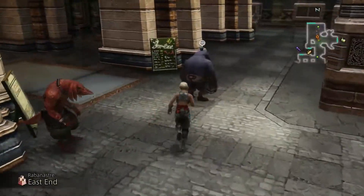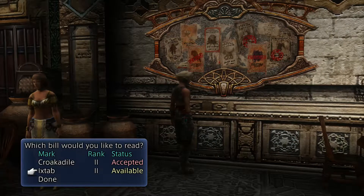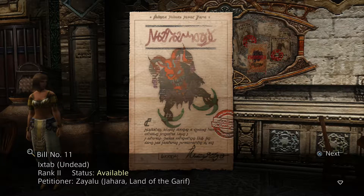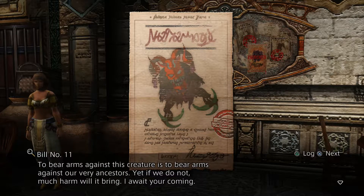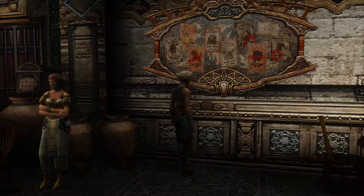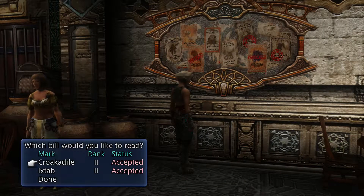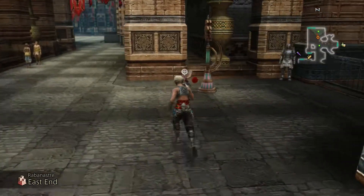I know we're running short on time, so I'm going to go ahead and go back in here and see if we can choose the other one. Ixtab — he is undead. Status is available. Petitioner Zayalu in Jahara, Land of the Garif. To bear arms against this creature is to bear arms against our very ancestors — yet if we do not, much harm will it bring. I await your coming. Will you go speak to the petitioner? Yes. The petitioner is going to be found in the following location, and he is in there as well. Is that it? I guess I can accept two at once. I am a moron. I am sorry.